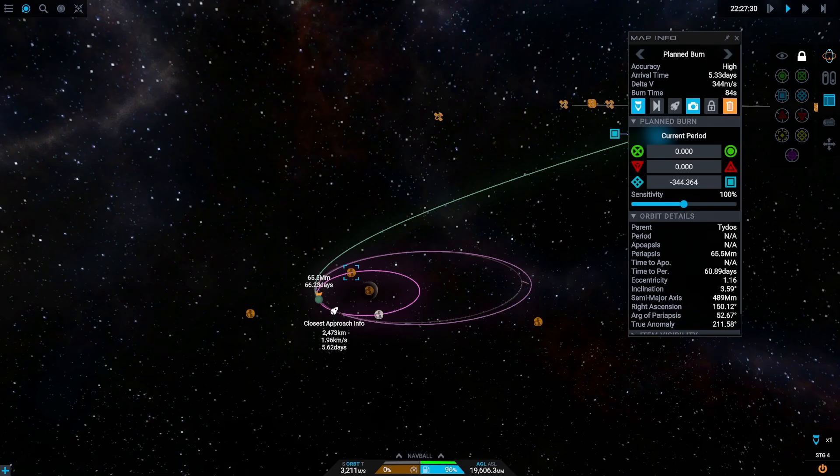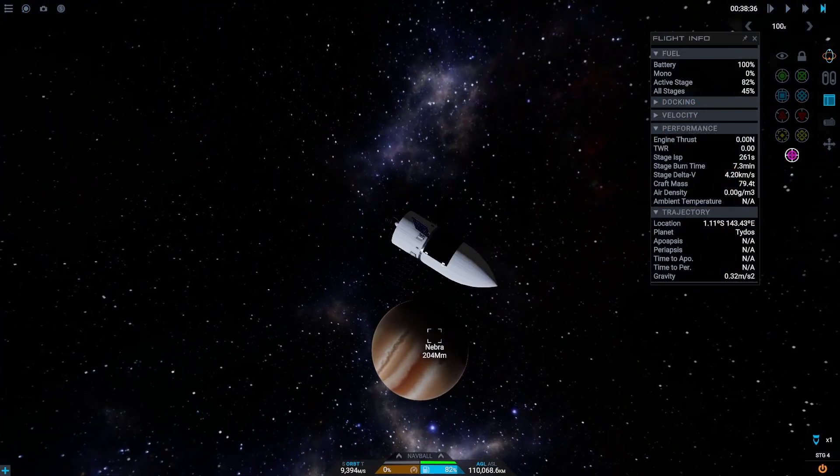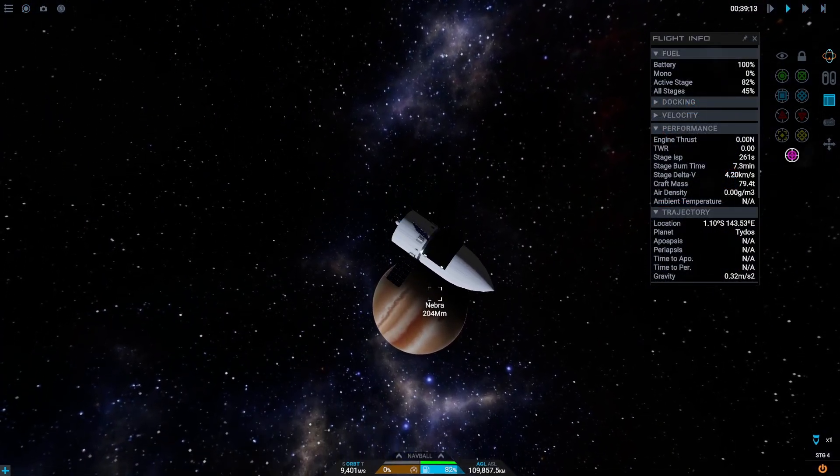I selected Nebra for our gravity assist maneuver. Have a look at this — this is the first time that we can really see Tilos. Isn't it beautiful?